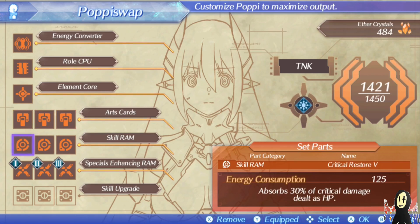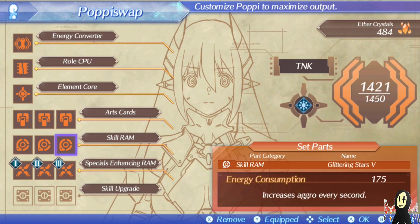We might not get an instant reset like what Mithra has, but it is still pretty fast. There's also critical up five, which is a great boost for critical hit rates, and glittering stars, which increases aggro every second. We need to constantly have aggro on us — we're still a tank — but this is a great way of sustaining ourselves over and over again. It's a very active way of doing things.